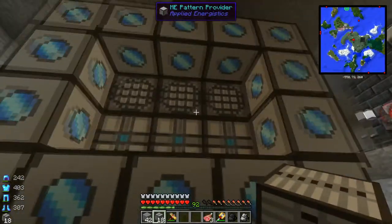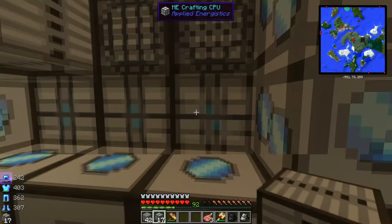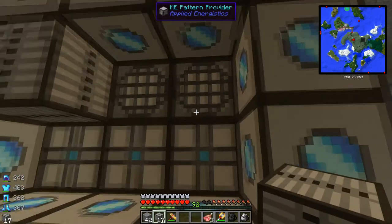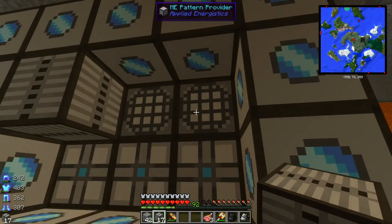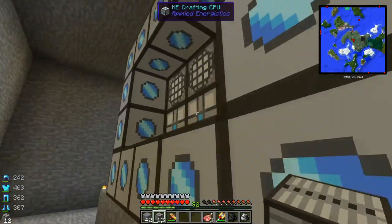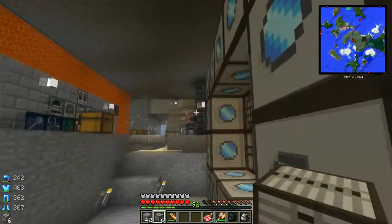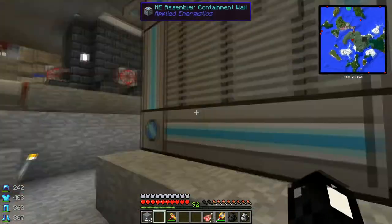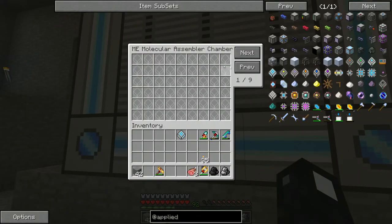As far as the CPUs and the pattern providers, you could do 17 pattern providers and one CPU — I think that'll work. It just depends on how you want to do it. I did nine and nine so I'll have nine pages of different patterns I can craft. We'll fill in the rest with our heat vents. Once it's done, it turns into a multi-block actual structure.